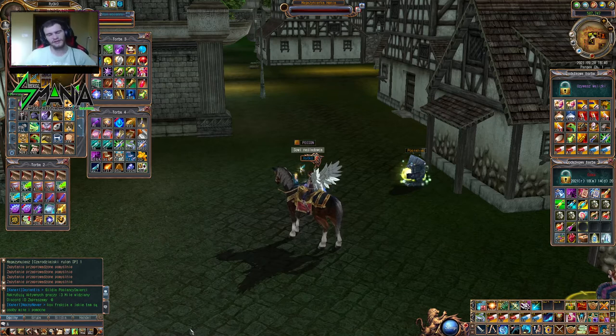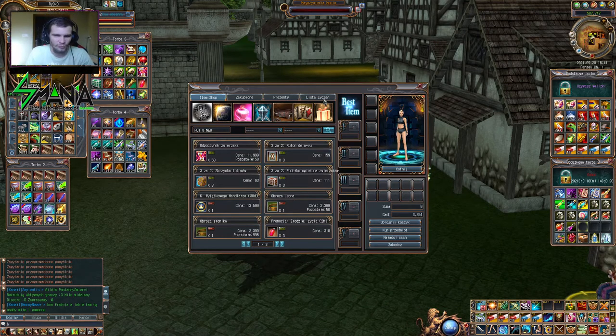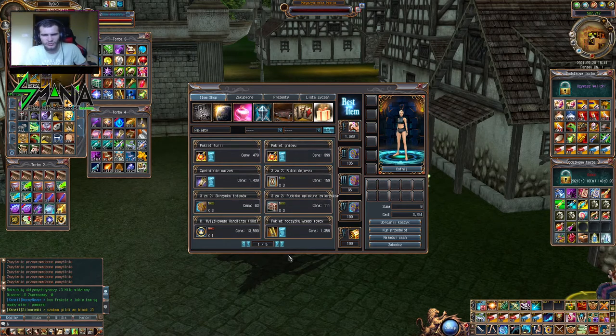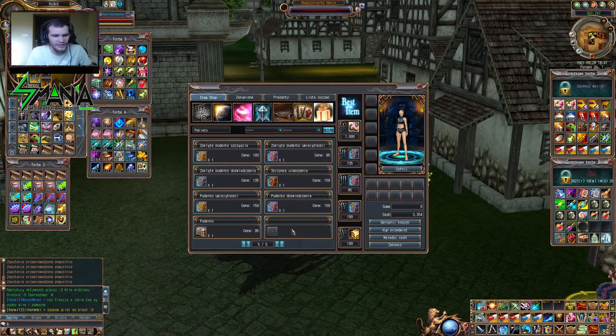Witam wszystkich bardzo serdecznie, z tej strony Ryoko. Kolejny odcinek, kolejna rzecz z item shopu. Przechodzimy nie do listy życzeń, ale do pakietów, ostatnia strona. Ostatnio było pudełko umiejętności, więc dzisiaj będzie skrzynka ulepszenia.